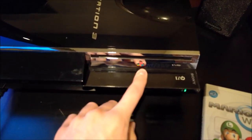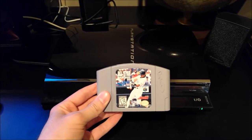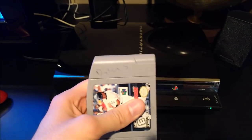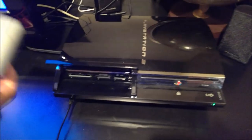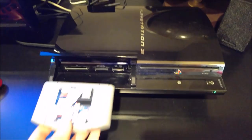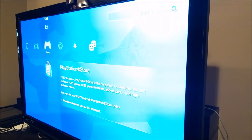Now we got All-Star Baseball 99 for the N64. This one's always been a hassle, so I'm gonna give it one quick try. I open up the little slot right here — clamp — we're ready to roll. Nothing. All right, forget it.